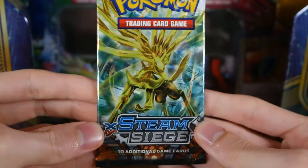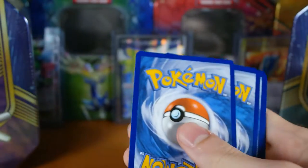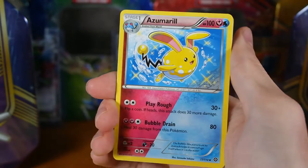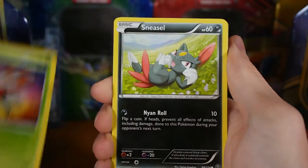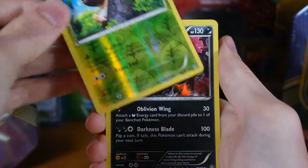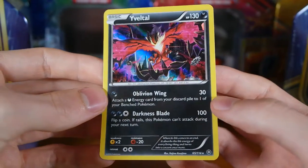Last pack — hoping for some magic here, anything good please. We have a Fletchling, Persian, Azumarill, Yanma, Sneasel, Litleo, Nosepass, a Chimchar. Our reverse is a Nuzleaf, and our rare is an Yveltal — a hollow rare — Oblivion Wing. That's really cool, I like the art on that.